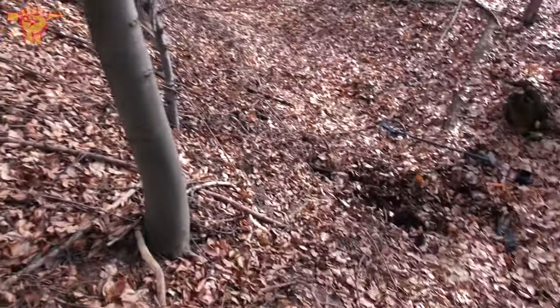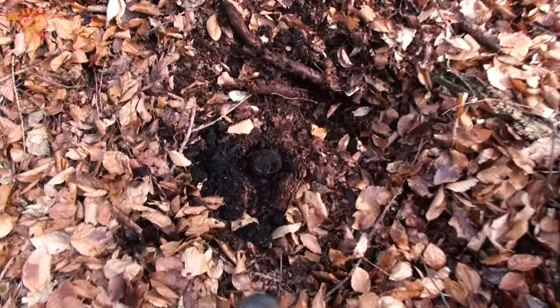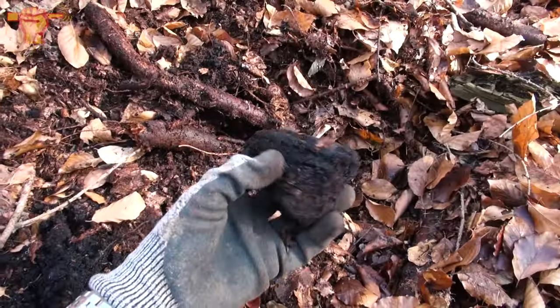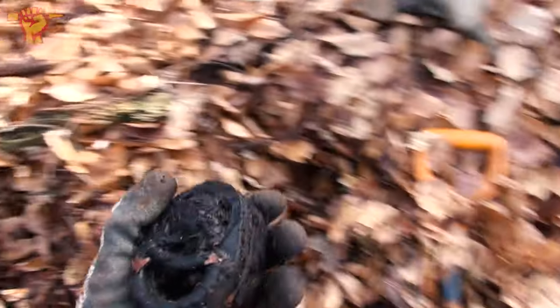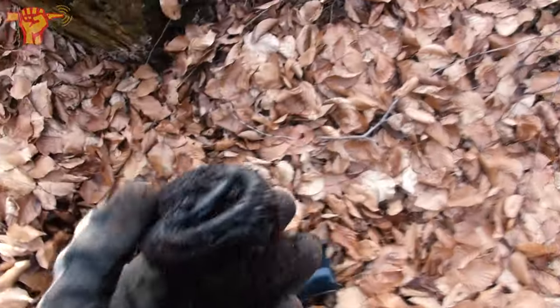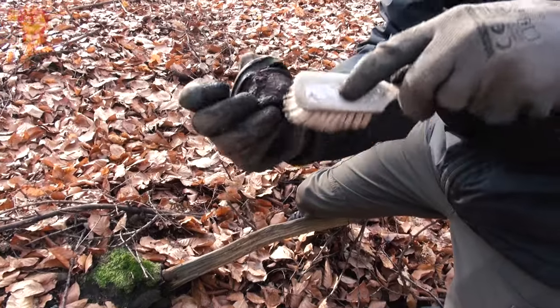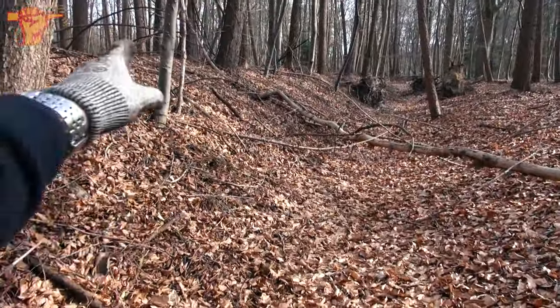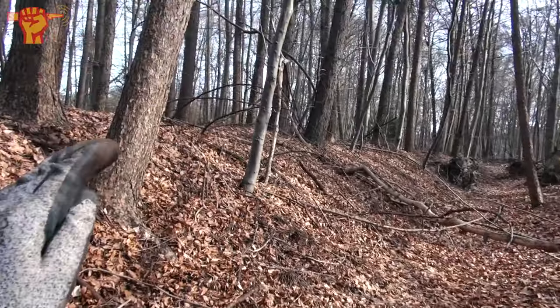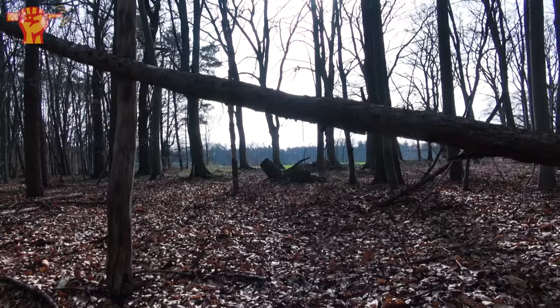Down here along this dike, I had a very high signal and just dug up a German gas mask filter in pretty good condition. This was the piece between the part that went around the face and the actual carbon filter. Maybe they used this dike for cover — all of the foxholes are lined up on this dike, looking out at that field. Let's see what more is to be found here.